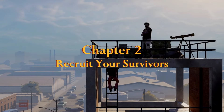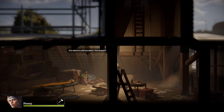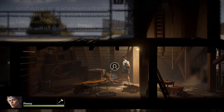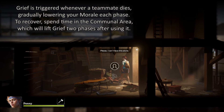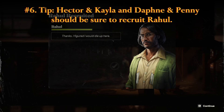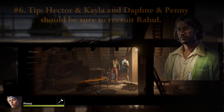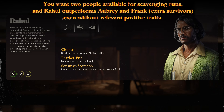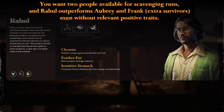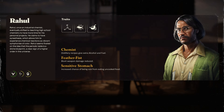Chapter 2: Recruit your survivors. You can find Rahul at Harsha Presbyterian. He has two negative traits and his only positive one isn't even active in the pre-alpha demo. Just know that losing any survivor will add grief to your whole party. If you started with Hector and Kayla, or Daphne and Penny, recruiting Rahul is a smart move — he outperforms both Aubrey and Frank in expedition, making him a practical choice. For Sebastian and Diane, or Daryl and Leo, recruiting Rahul is optional.